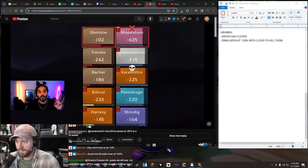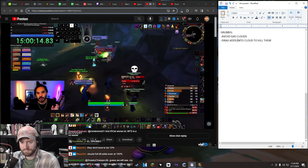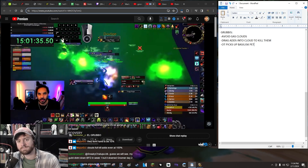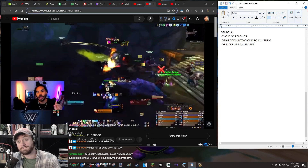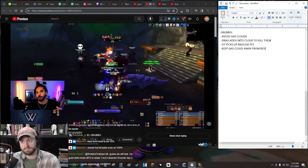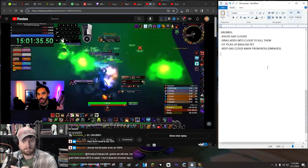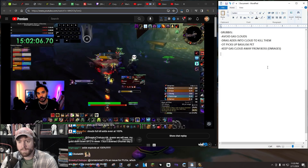While the gas cloud is up, the whole raid will receive a pulsing AoE nature damage, and this will be important later on. On the boss himself, we have the off tank pick up the Basilisk pet, because the pet will randomly de-aggro and randomly aggro on someone else - just taunt him back and keep DPSing Grubbis. Gas clouds will keep spawning faster as time goes on, so it's a bit of a DPS race. Don't let the gas cloud reach the boss or else it will enrage him. At 20%, the boss enrages anyway and starts hitting the tank for a ton of damage. Save some cooldowns for this. You can utilize AoE heals, and a Shadow Priest with Vampiric Embrace could help a lot. Use a Nature Protection Potion to burn the boss down. After defeating the boss, you still have to beat his pet Chomper.